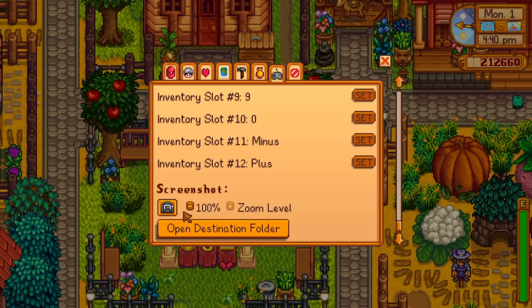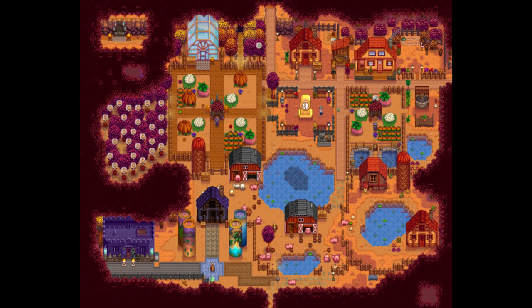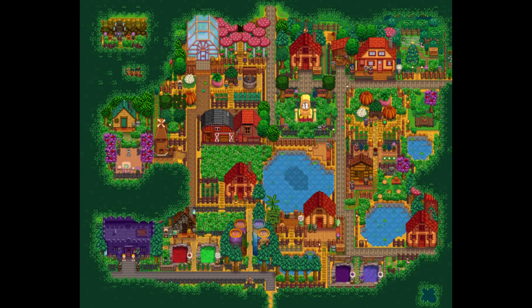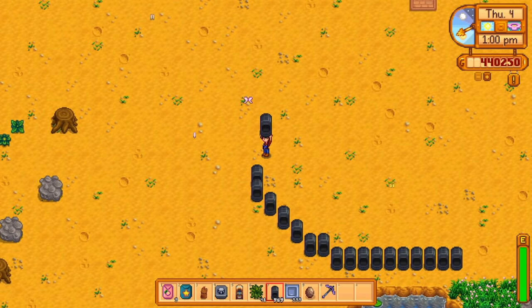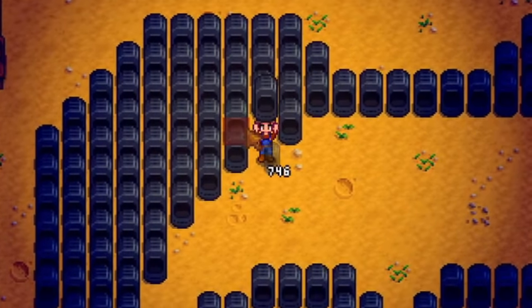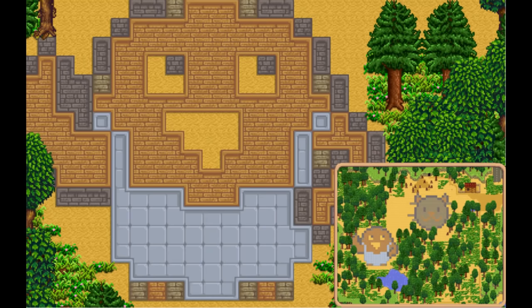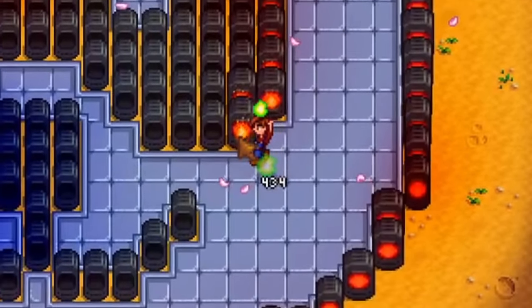Tip number 1: Take screenshots of your farm regularly. Not only is this a good way to track the progress of your farm and make a before and after to share on social media, but it also helps to zoom out and look at it from a different angle once in a while. It's a common thing to do for any artistic activity. Just remember that a farm that might look good zoomed out doesn't have to look good up close. For example, you can draw patterns or pictures with paths and other items that look great in screenshots — even before the game was released, Concerned Ape himself made some fun art with this — but from up close it might not be what you imagine.